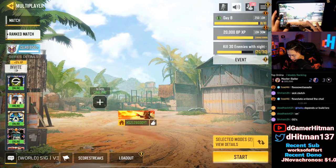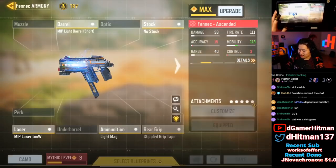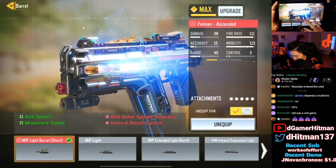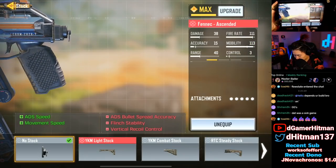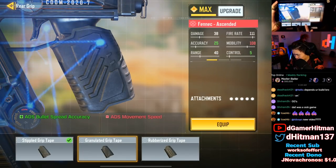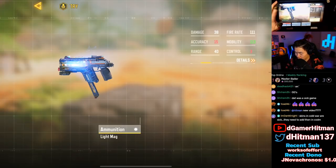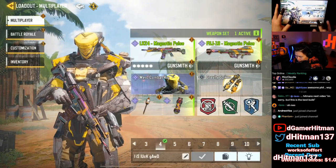I'll show you guys the loadout and you'll understand why I say it's the funniest build I've done so far. Three control — I can't make it lower than that, I tried. It's the MIP light barrel short, then we have the no stock, and we put the stipple grip. That's the only way I can make it have three control, and the light mag. I can actually make it even faster — I can have 114 mobility.